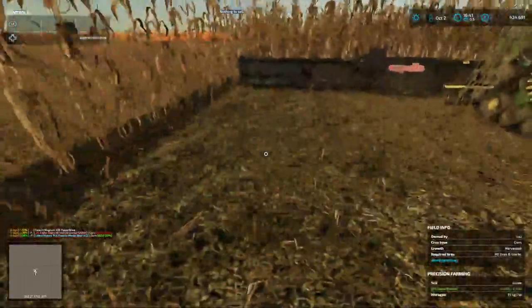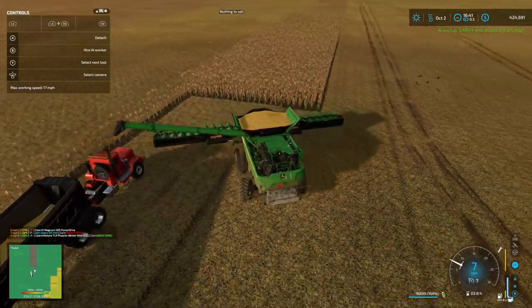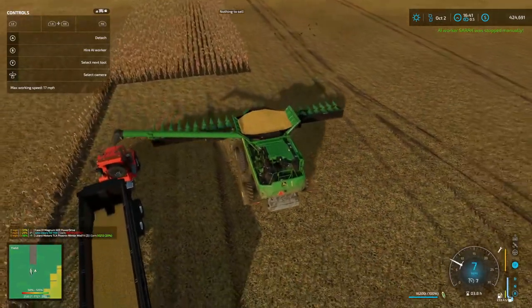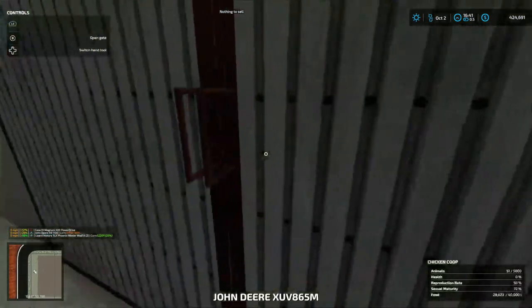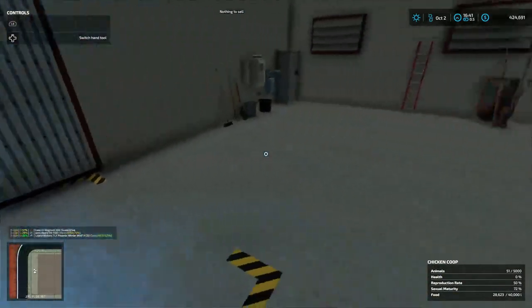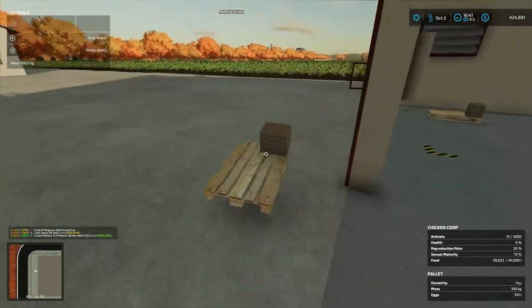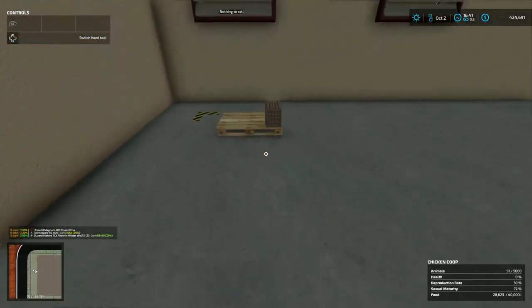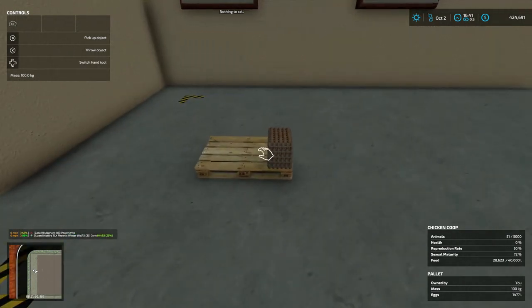I'm experiencing some lag - I don't know if y'all saw that on the recording part or not. Fire Sarah for right now. Back this up - we'll go in here and open this door. There's a pallet of eggs right here. We're just gonna set it right here for now. These are one thousand four hundred and seventy-seven liters of eggs and the food is down to 28,000 on that. I don't want to take that now.